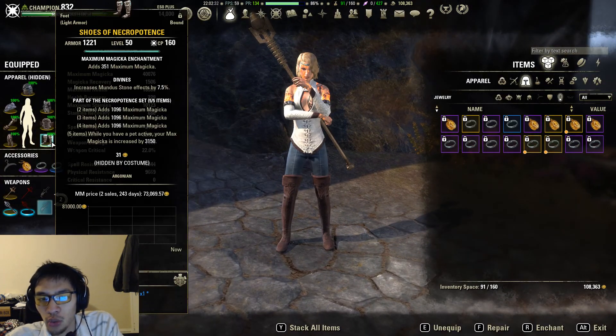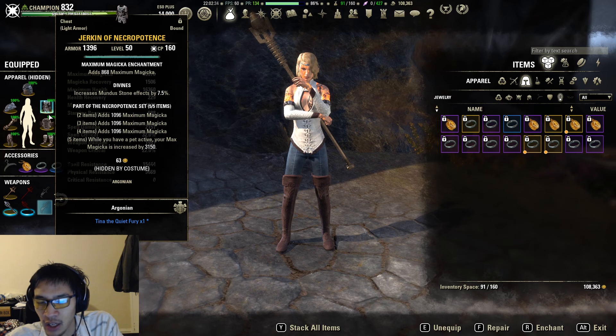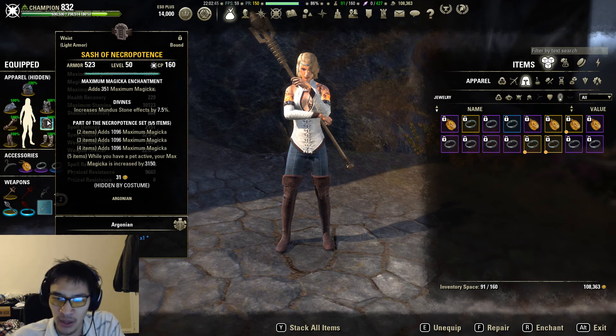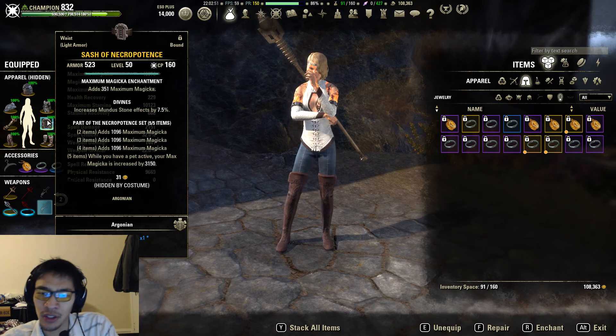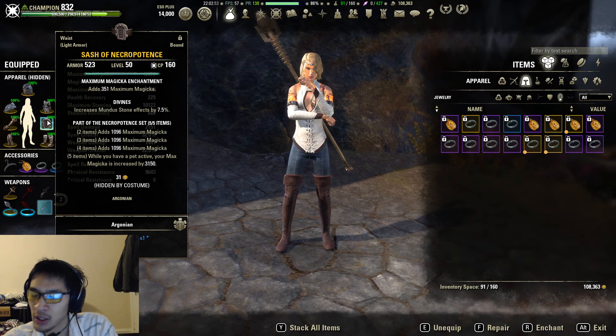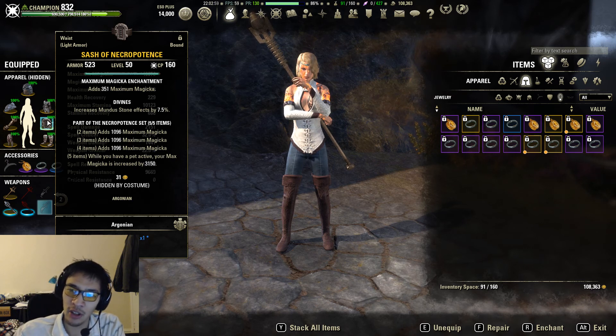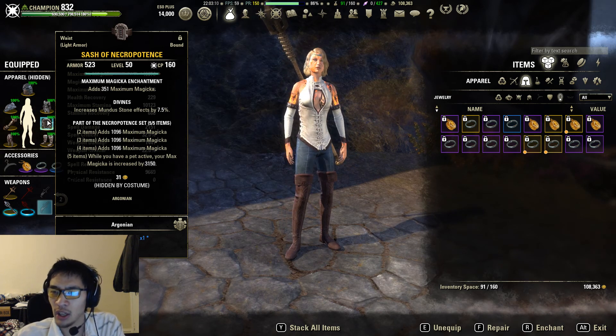Starting off with gear, we're going to be using Necropotence — that's the go-to for pet damage. Pet damage basically only scales off of max magicka. While it does scale off of spell damage, you need an abnormally large amount of spell damage to boost damage for your pets, so max magicka it is. Necropotence is the best set for pet sorks. It does boost max magicka, though you aren't getting as much spell damage, giving yourself a little bit less light and heavy attack bonuses, but you get additional boosts to other abilities due to how max magicka scales to your tooltip.